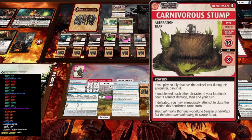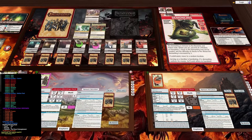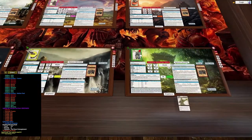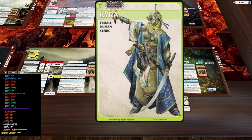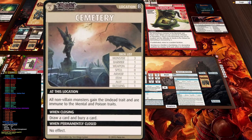The Cemetery: all non-villain monsters gain the undead trait and are immune to mental and poison traits. This basically adds undead to everything since it's all coming from the graveyard. We don't have much that keys off undead in this game — in Rise of the Runelords, Kyara had an automatic bonus versus undead, but not here. There are three monsters inside plus some weapons.